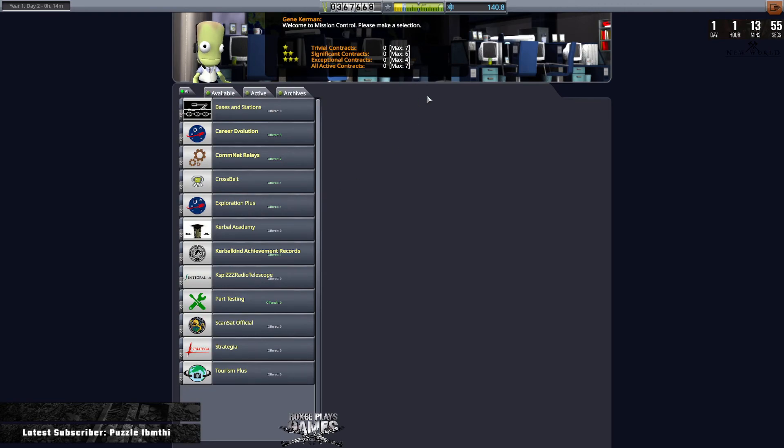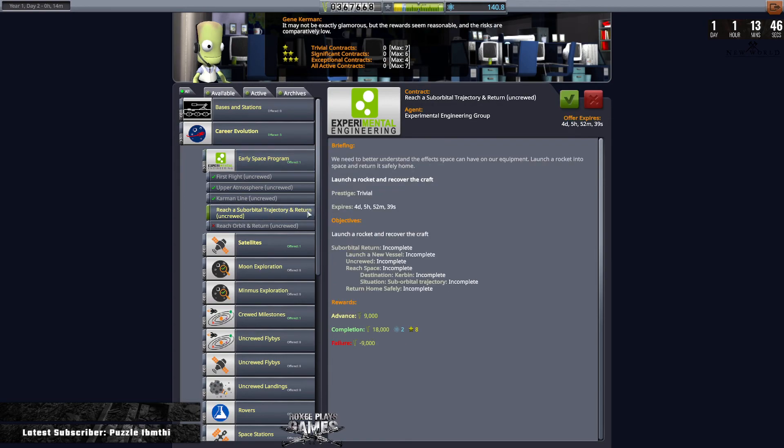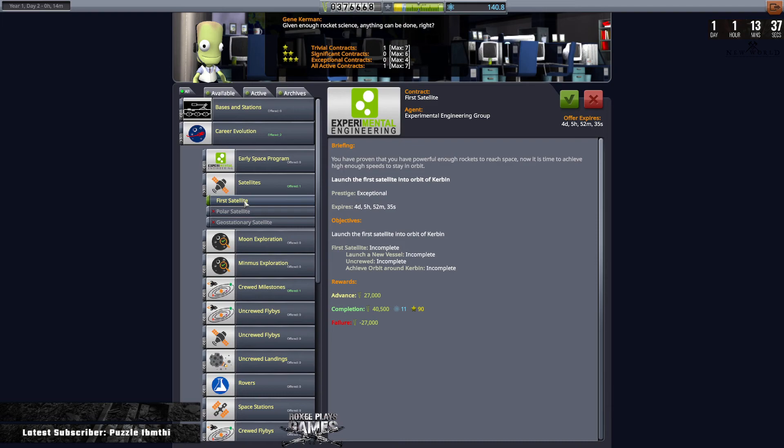So first things first let's have a look at what we've got. We have got this upgraded so we can have up to seven contracts. Early space program — reach a suborbital trajectory and return uncrewed, we'll grab that. Satellites — first satellite. I'm not sure, we'll have a look at that in a second. I don't know if a probe is classed as a satellite or if a satellite has to have something specific on it, so I'm going to grab it anyway.